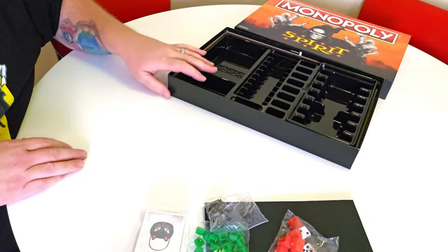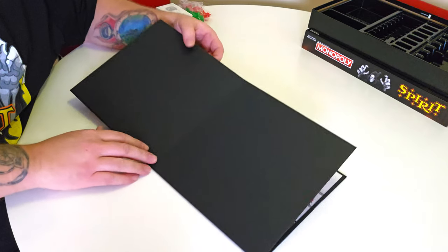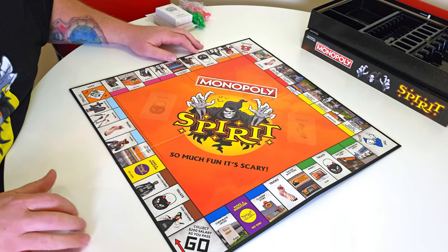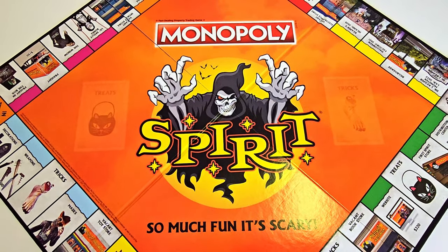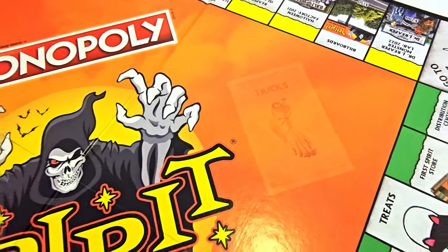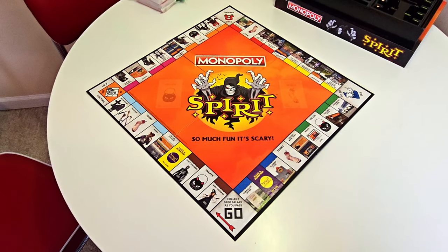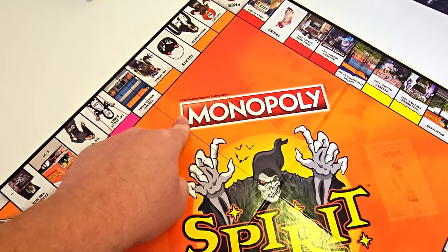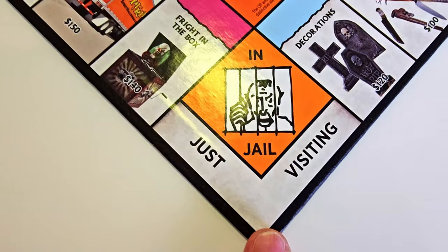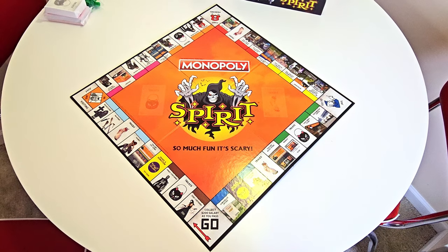Let's go ahead and open up the game board — it folds in four to fit in the box. Look at that — that is so cool! The big Spirit Halloween Jack Reaper logo right in the middle, Monopoly on top. The Treat cards go here, the Tricks cards go here. The only things remaining from the regular Monopoly game are: Go (collect $200), In Jail/Just Visiting, Free Parking, and Go to Jail — everything else is Spirit Halloween themed.